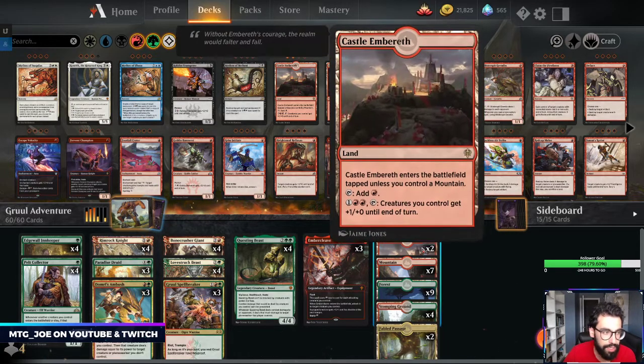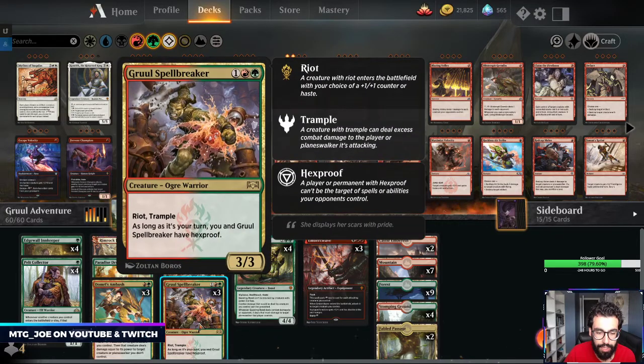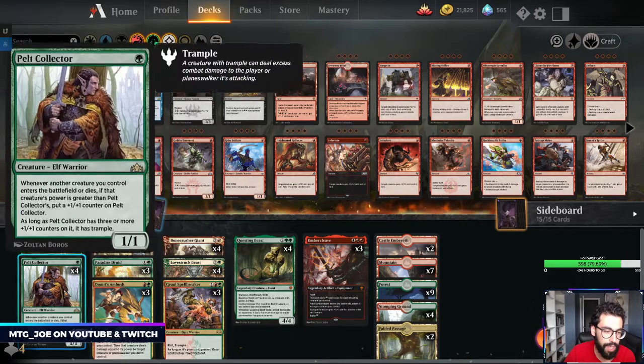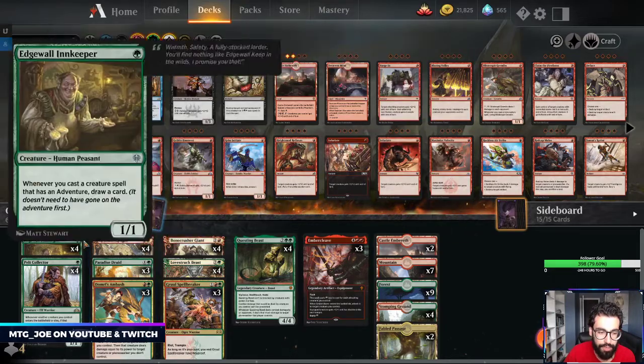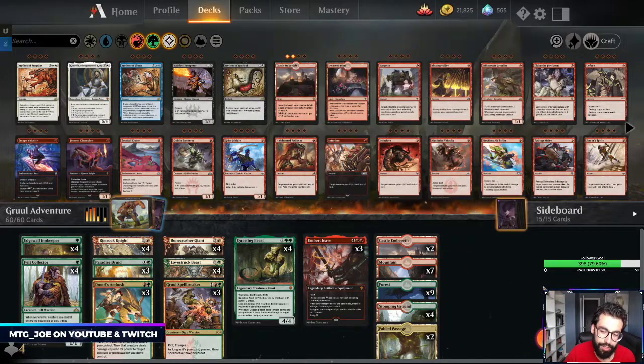It's paired with your traditional Gruul staples: Gruul Spellbreaker, Questing Beast, Domri's Ambush, Pelt Collector, and Embercleave. There are also some Paradise Druids for ramp, so ideally you can potentially go turn one, two, three, four, GG.